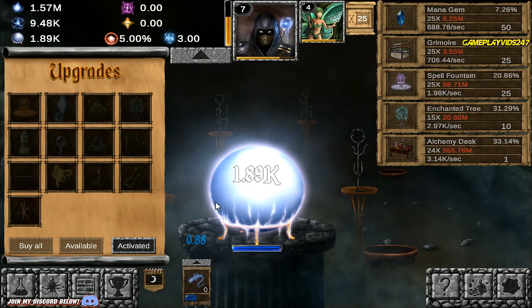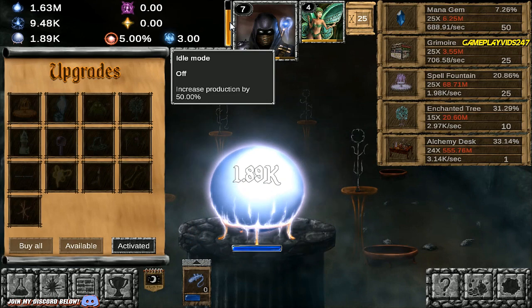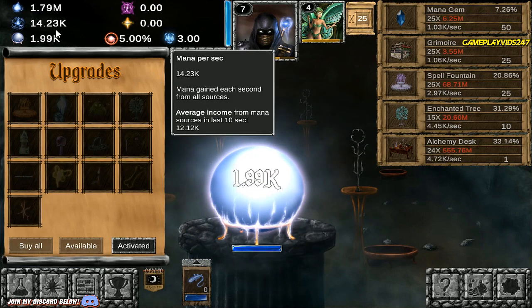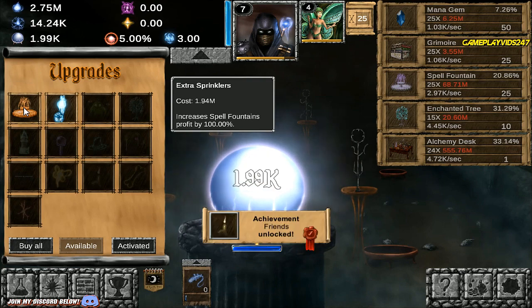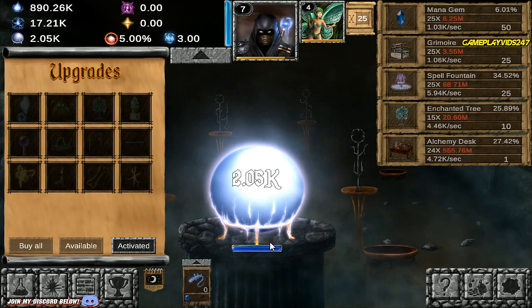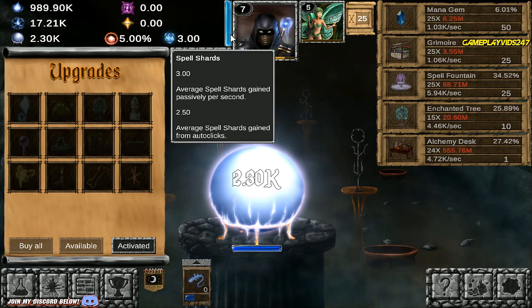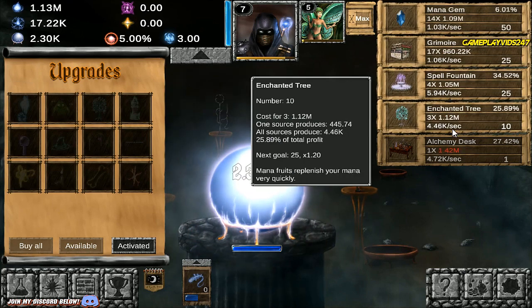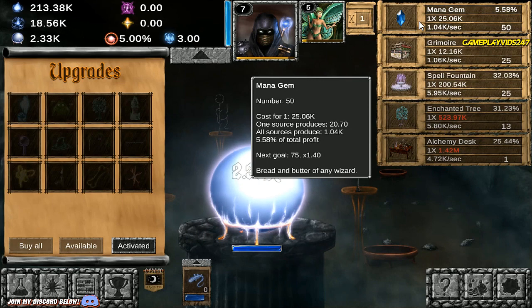14k mana generated per second — wonderful. Extra Sprinklers increases Spell Fountain profit by 100%. Awesome. Now pulling off 17k. That's all because idle mode is on, very helpful for us. Should I max out Enchanted Tree? 18.56k. It's level 13 though, the tree right now. I do want to try and unlock the mana gem to 75 if I can, but it's 6.25 million — that's the only problem.